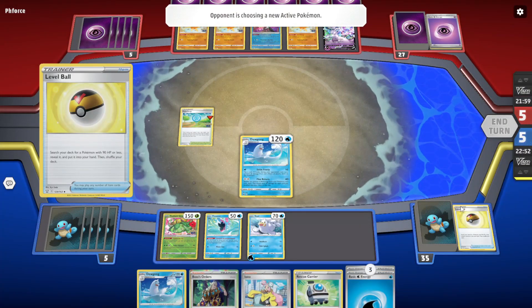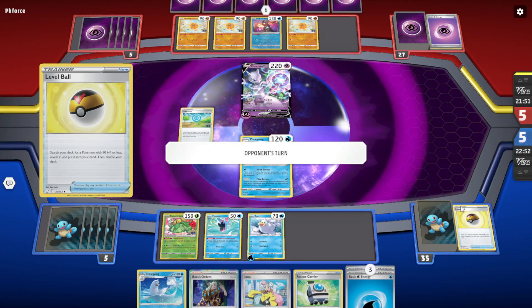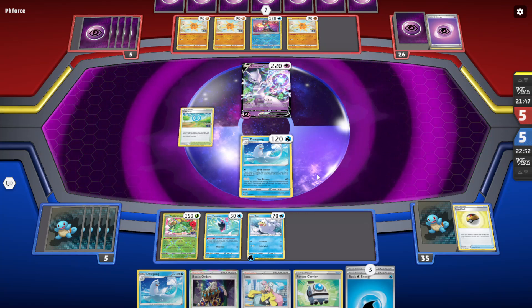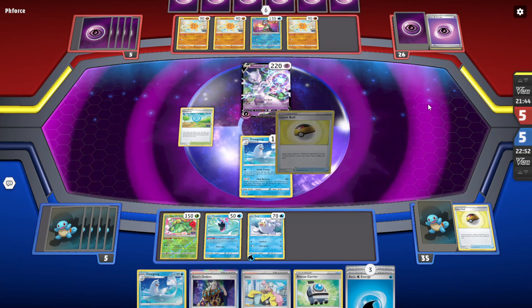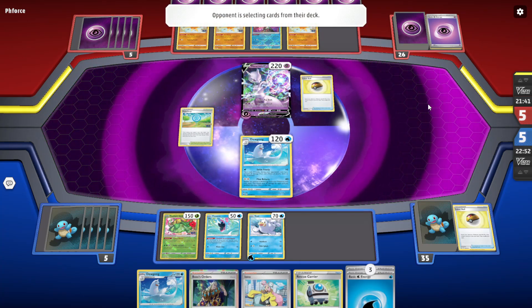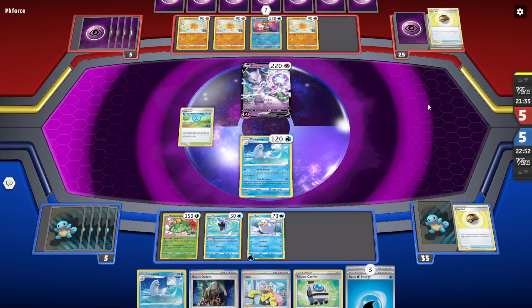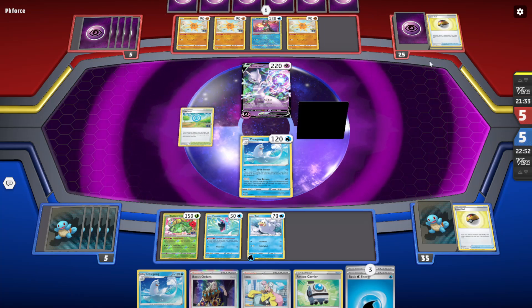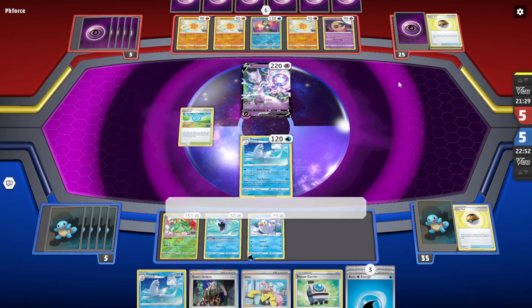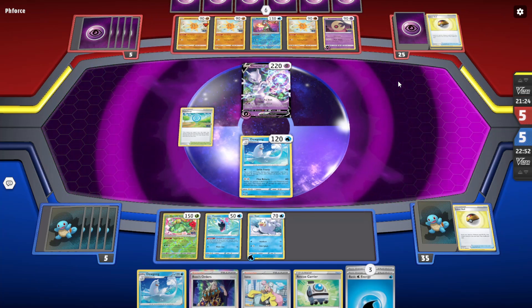It's kind of risky to play just a Lunatone. We got Iono — that's really good. Your opponent may just play Flying Pikachu, Ice Rider Calyrex, or Cheryl to heal, and you can't do a one-hit knockout with Lunatone unless you have Diancy. If you keep it on the bench over two turns you'd have enough energies to do a one-hit knockout — but you have to hope they don't heal their Pokemon.